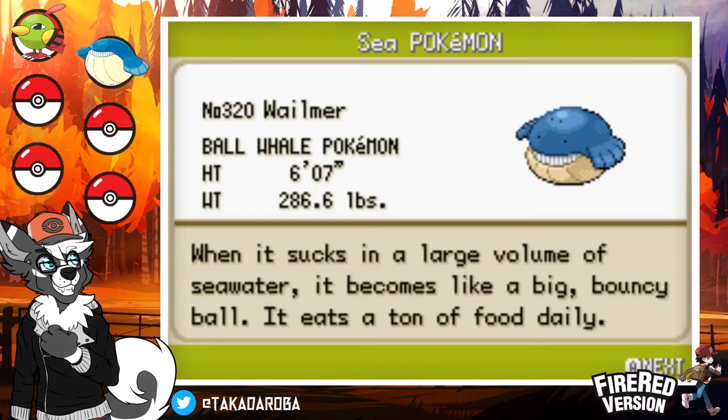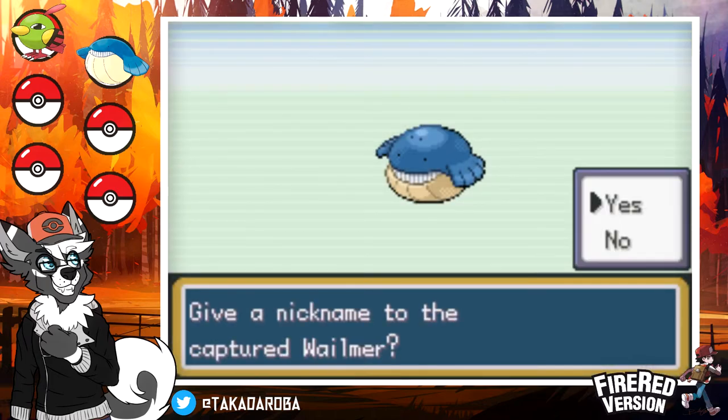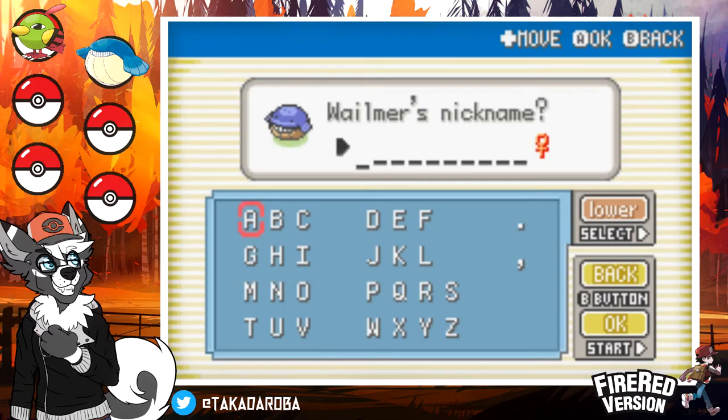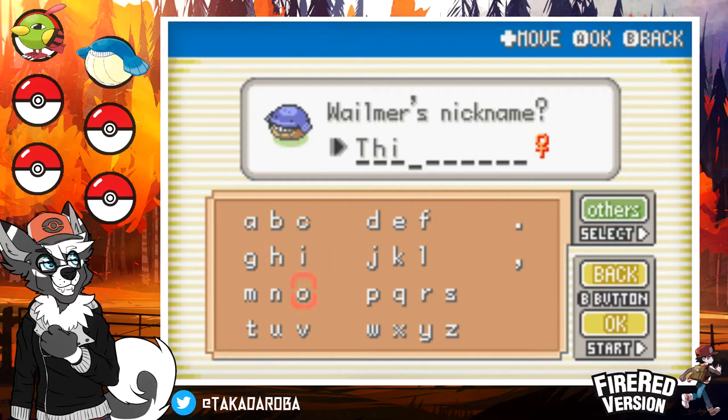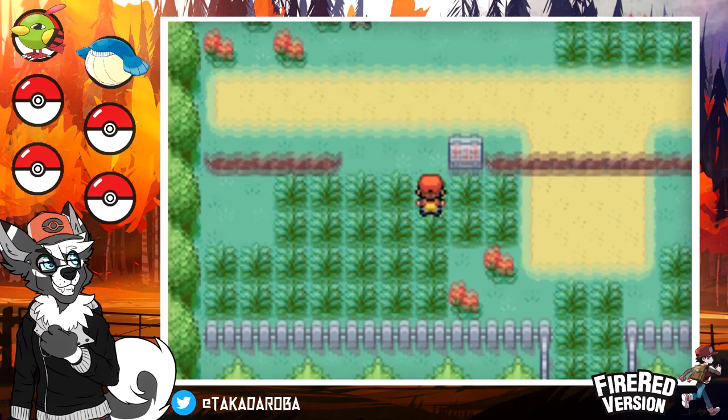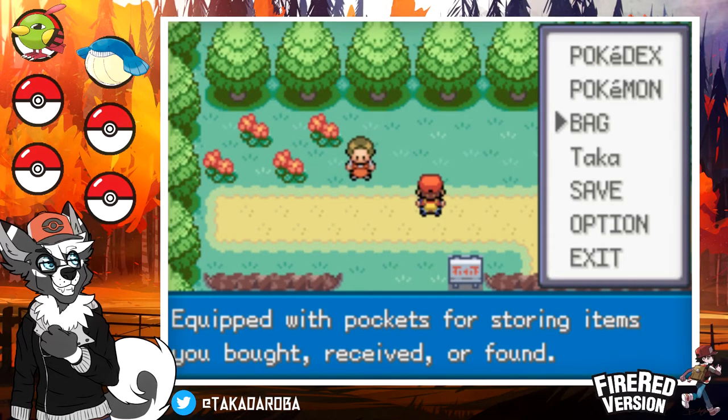The Pokédex says: 'When it sucks in a large volume of seawater, it becomes like a big bouncy ball. It eats a ton of food daily.' Oh, we've gotta name this one — it's a girl. Of course the choice is between Chonk or Thicc with two C's. What about Thichonk? I'm gonna do that. We're gonna do Thicc. Am I proud of what I'm doing? Not really. But when you tell me it eats a ton of food every day, you can't expect me not to.